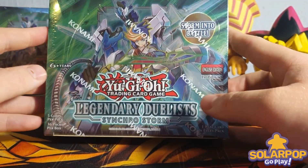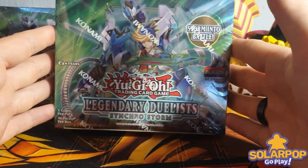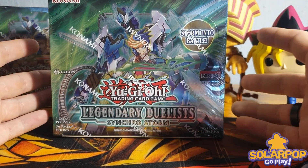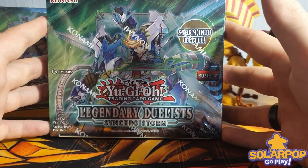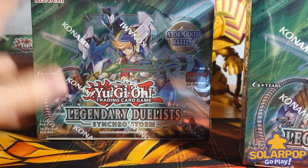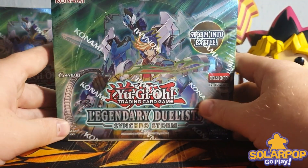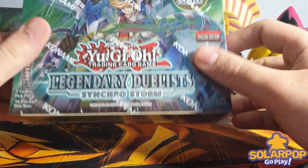Without making this intro too long, we can crack right into it. For this first box we are going to take it a bit slow, reading some of the more noticeable cards to give you an idea of how this supports existing archetypes. Another box will be opened on the channel in a later video. There is also a giveaway on this video for one of your own Legendary Duelist Synchro Storm boxes - I'll be mentioning how to enter somewhere in the middle of the video.